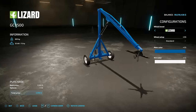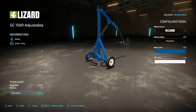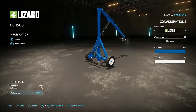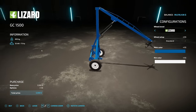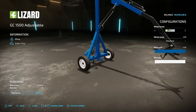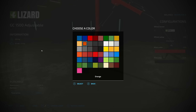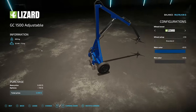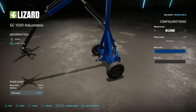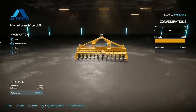Next is something very neat and potentially very helpful: the Lizard GC 1500. There are two versions — a standard mounted boom and an adjustable boom that extends in and out, which is very neat. Both weigh about 850 kg and require 75 horsepower to run. Wheel brands include Lizard, Midas, and BKT. It hooks up via three-point hitch behind your tractor, then you hook your trailer behind that, and use it to move bales, pallets, and similar items.